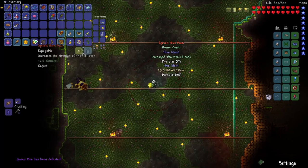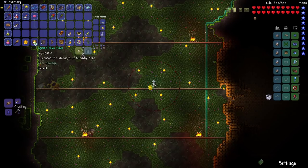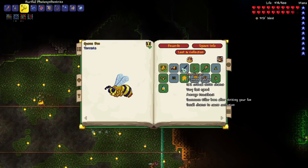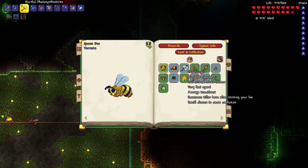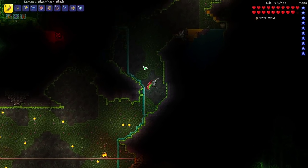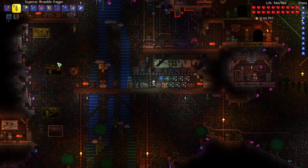Let's see what we got. We got the bee's knees, the bee wax, bee nades — all the typical stuff. Let's actually check on the Queen Bee using the boss checklist and see if there's anything that this mod adds. It looks like the Queen Bee just has the normal loot. We could get the beekeeper, but we probably can just skip that unless it crafts into something later — we can always come back and get it. Let's go ahead and deposit all of this.